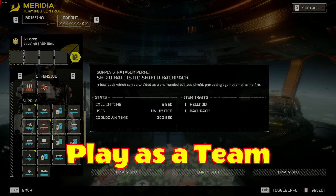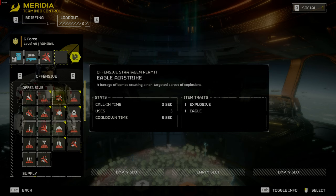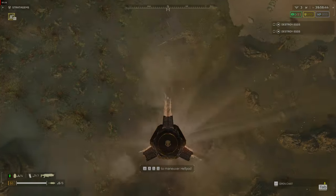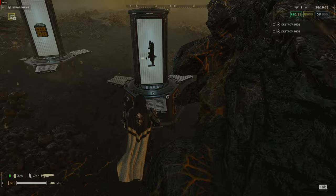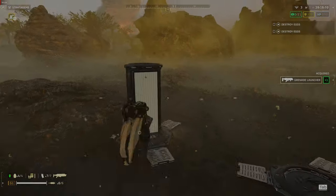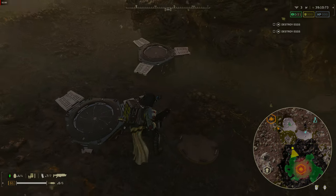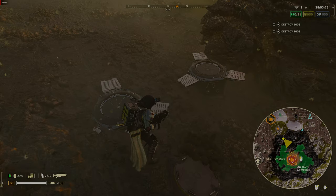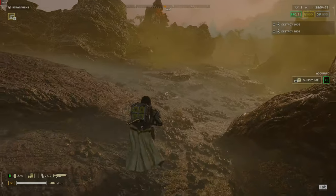Ideally, it is best to work with a squad and use voice comms, or pin items like objectives if you need supply or help. When you drop in, you want to quickly deploy any support weapons and backpacks without alerting nearby enemies. If you go prone or crouch, you are less likely to cause noise that will alert enemies. Next, you want to find the main objectives for the mission — in this case, it is to destroy two egg nests. Once you complete these objectives, you can extract, but if you have time, you can also complete secondary objectives for more XP and requisitions. Collect any samples along the way, found usually around nests and installations, and also randomly in cargo containers and bunkers.